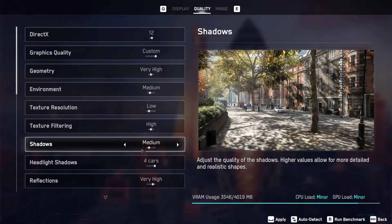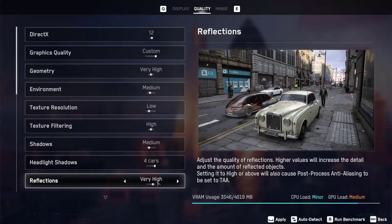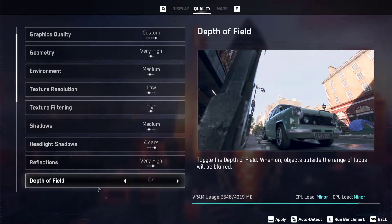Shadows are set to medium, CPU load and GPU load is minor. Headlight shadows set to four cars — it doesn't affect much and CPU/GPU load is minor. Reflections are set to very high, CPU load is minor and GPU load is medium, which will not affect your experience.